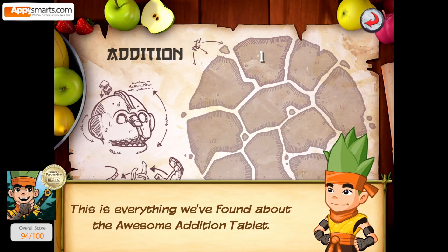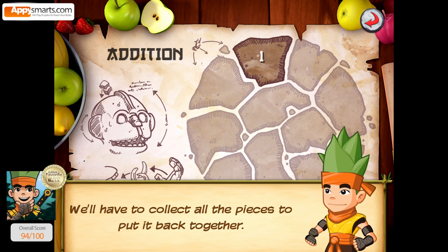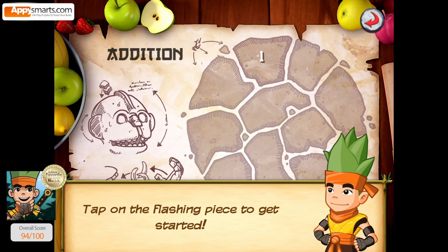This is everything we found about the awesome addition tablet. We'll have to collect all the pieces to put it back together. Tap on the flashing piece to get started.